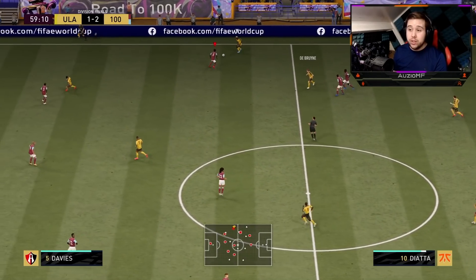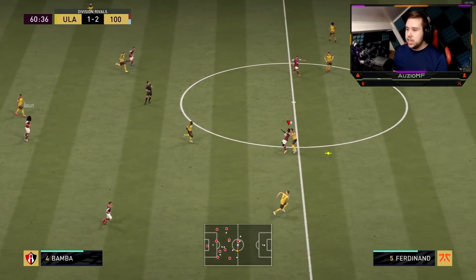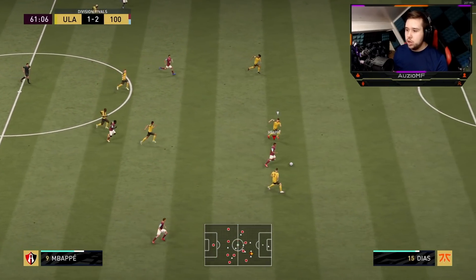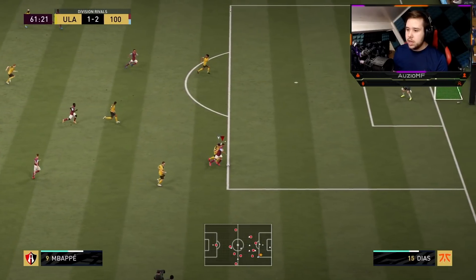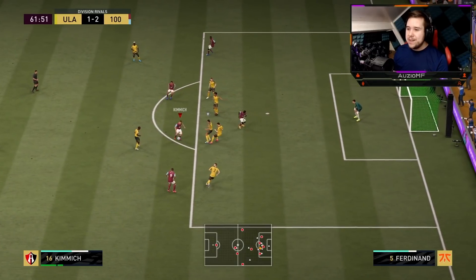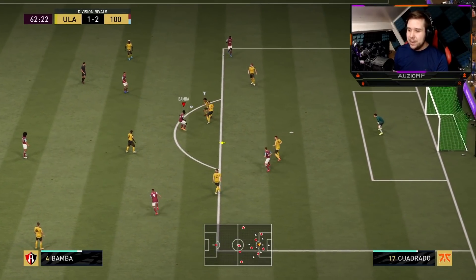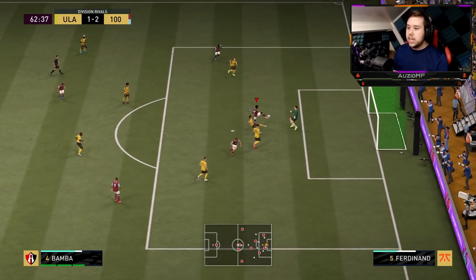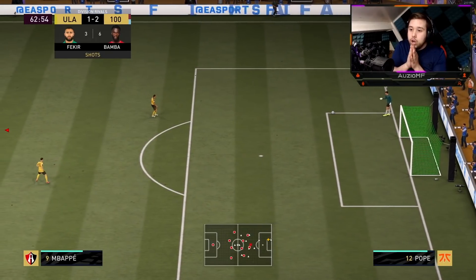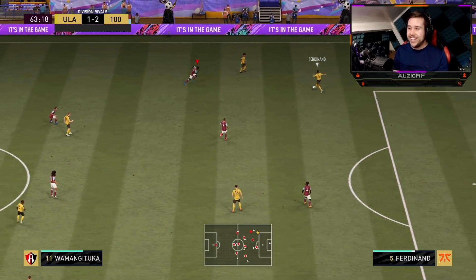His dribbling is top tier, especially with those five-star skill moves — there's so much you can do to beat players 1v1. Touch it down, well played, play a through ball — that's a beautiful pass over to Mbappe, just allowing him to run onto it. Good shielding, good pass to Kimmich. Look at Bamba trying to get in behind once again — I'm telling you, he likes to get in behind a lot. Flick it up, flick it over him — that's rude. We're actually going to miss it. Oh my god, Rio — you are lucky, because your career would have been ended if he scored that.